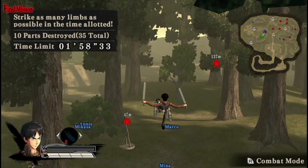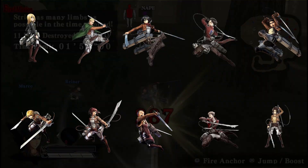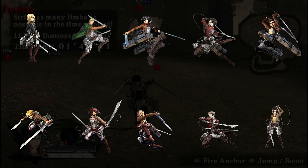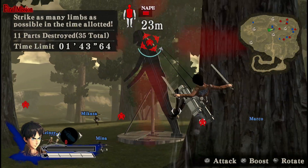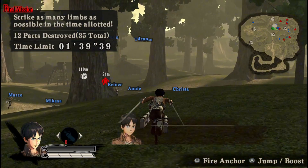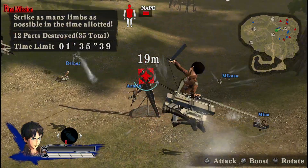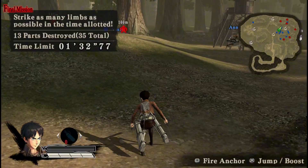The 3D maneuvering gear can be used to ascend to high areas. Initially only three characters are selectable, but seven more unlock as players progress through story mode. The game retells key moments from the Attack on Titan manga, chapters 1 through 33. Attack on Titan is a very fun hack-and-slash game for the PlayStation Vita and it runs so well on Vita 3K, so make sure you check it out.